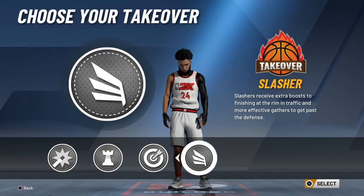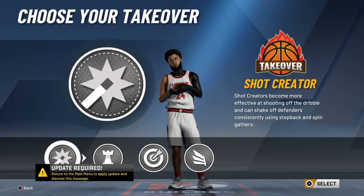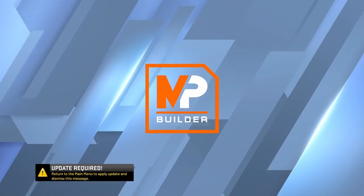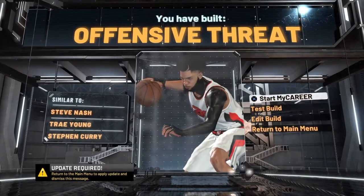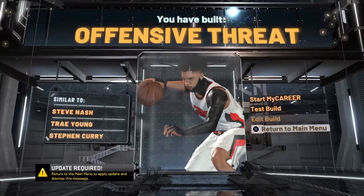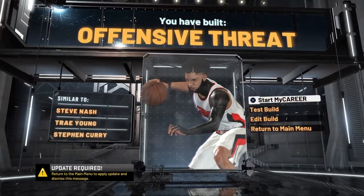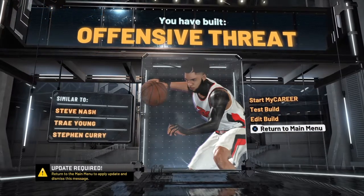And then takeover is preference. You can go slasher if you want, you can go playmaker if you really want to ISO, but I'll go with the shot creator takeover, and that's gonna give you an offensive threat. This offensive threat is crazy — you'll be able to do so much and ISO the best. I hope you guys enjoyed this video. Like if you feel me, sub if you're new. I'll see you next video, peace.